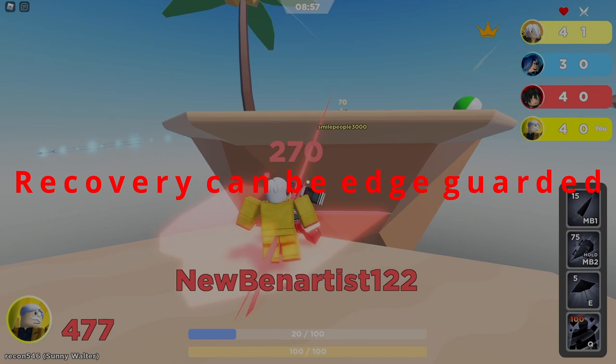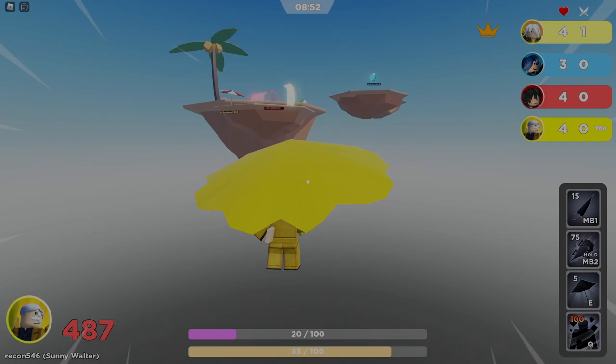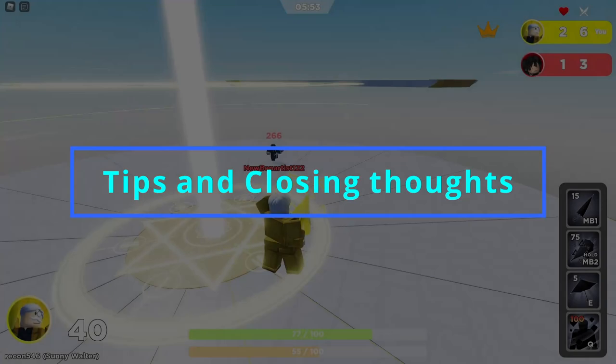Walter's recovery can be edge guarded, so you want to weave back and forth to dodge any projectiles or attacks coming at you.